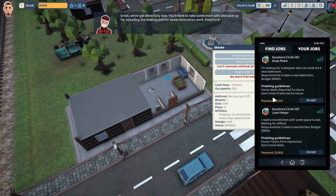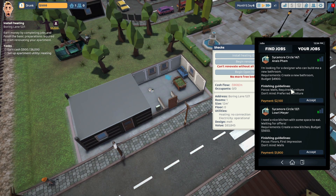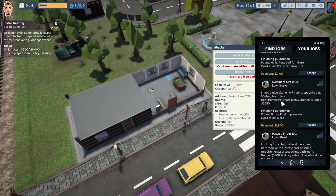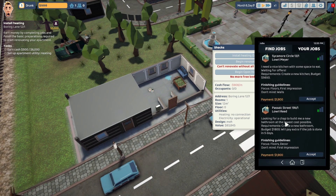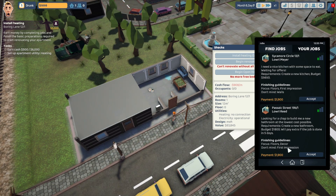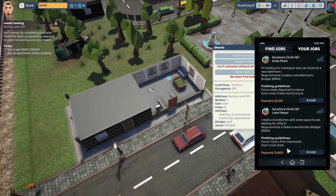Let's go ahead and see what jobs we have. This one on Sycamore Circle — someone's looking for a designer who can build them a new bathroom. Payment is $2,100. Another one wants a nice kitchen with some space to eat — payment is $1,900. There's also one looking for a bathroom at the lowest cost possible, budget $1,800, with extra pay if the job is done in five days. The focus is floors and decor. We'll go ahead and accept this one first.